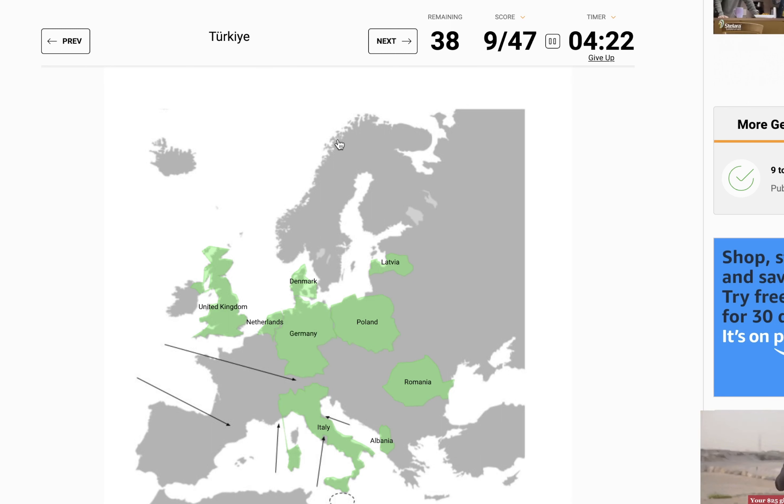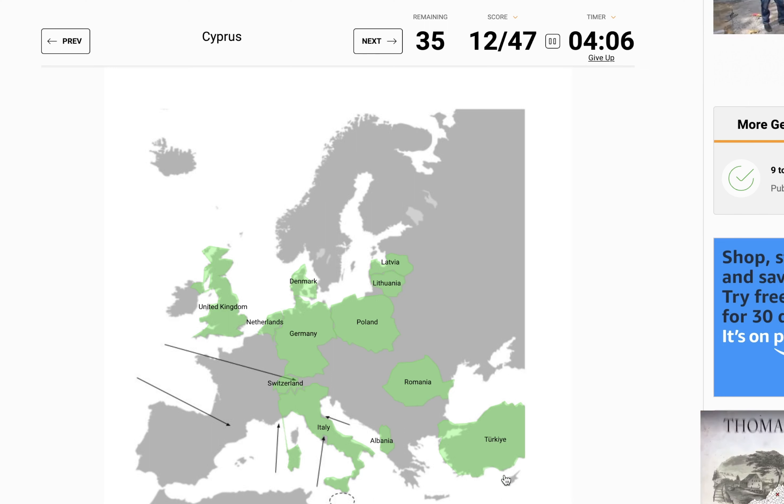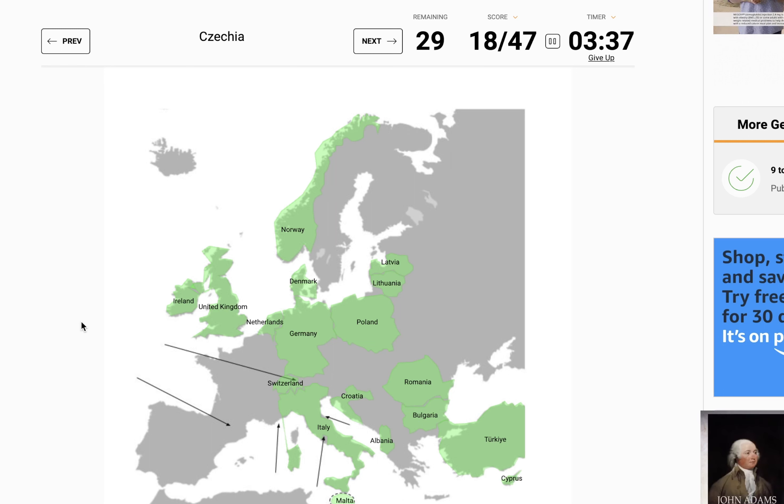Turkey, with the new spelling — I like that. Lithuania, south of Latvia. Switzerland — I feel like it's pretty safe to click right here, because that arrow is for Liechtenstein. Cyprus is way over yonder. Ireland is up here next to the United Kingdom. Croatia — the little area that juts out into the sea is Croatia. We have Norway. Bulgaria is south of Romania. Malta is this little circle down here — it's a tiny island.